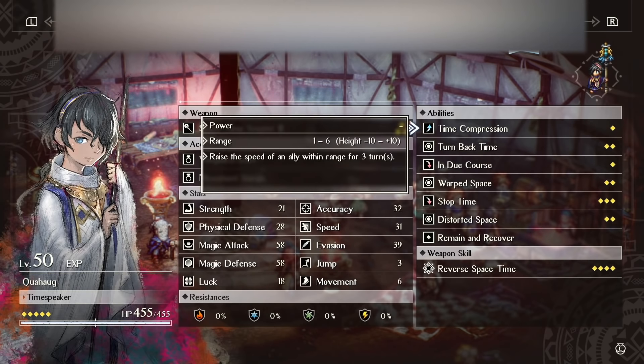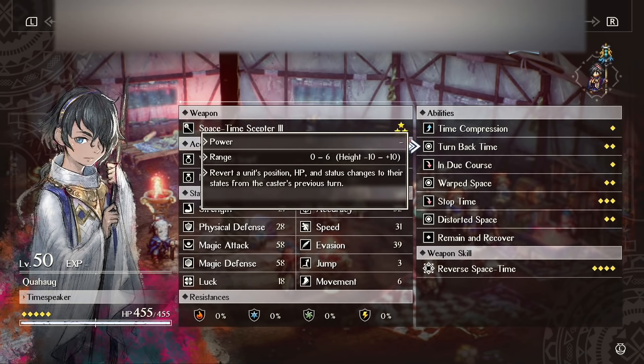Time Compression raises the speed of an ally within range for three turns — basically haste. I never use this. Turnback Time is an amazing skill you can use in a pinch if you screw up. It basically rewinds a unit's position, HP, and status changes to their state from the caster's previous turn. One note: it does not recover any of their TP. It literally just brings them back to where they were, with their HP and statuses from beforehand.